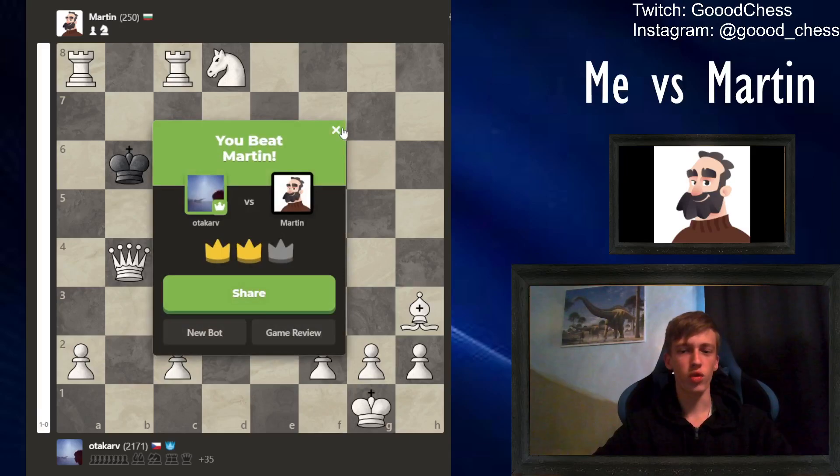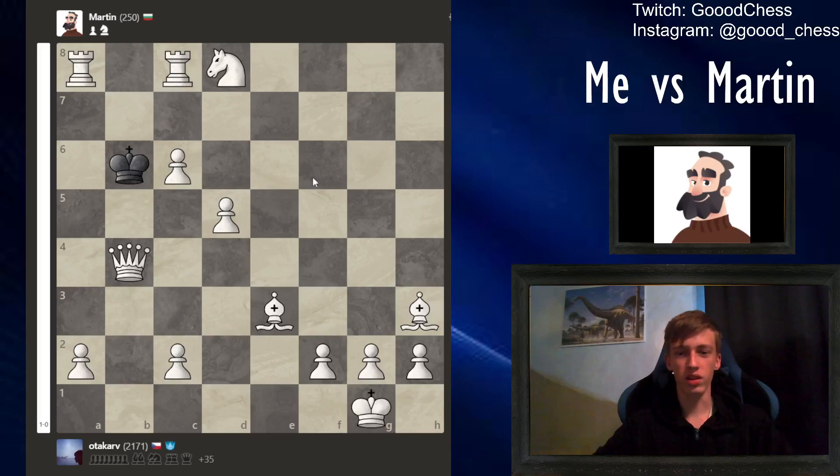That's how you destroy Martin with an en passant checkmate - to deliver checkmate to Martin in the most beautiful way possible.